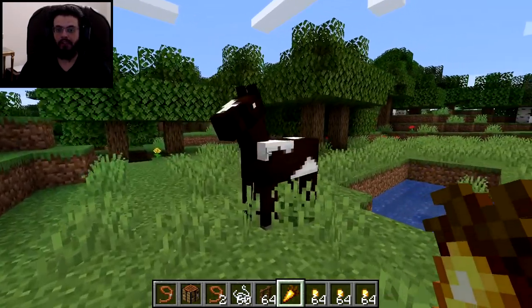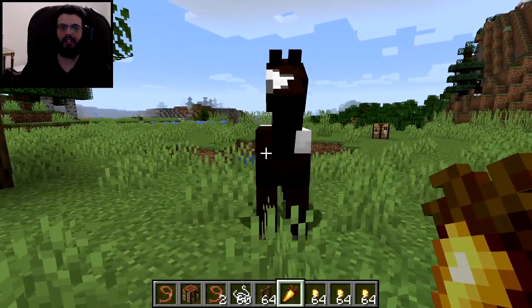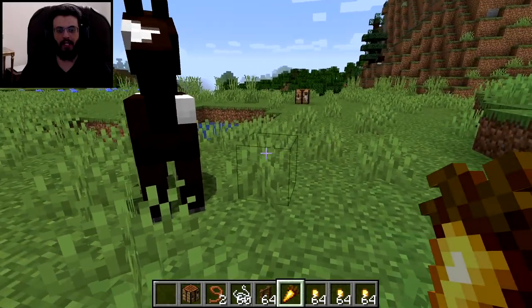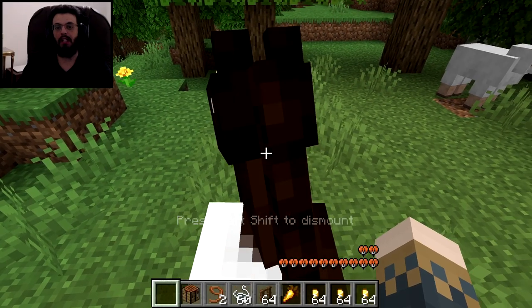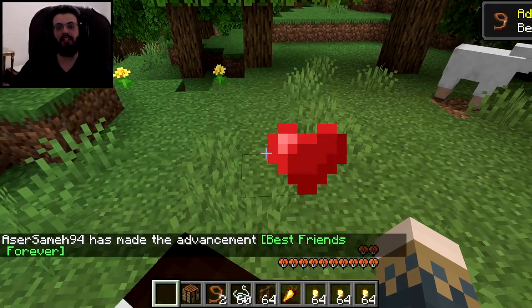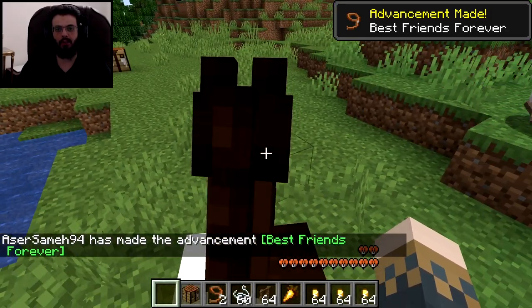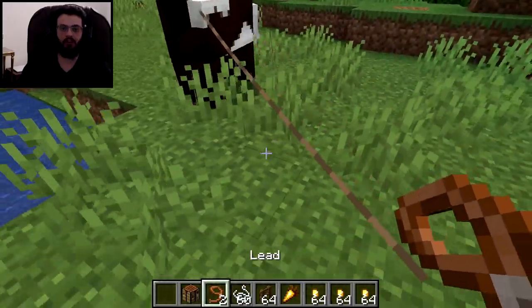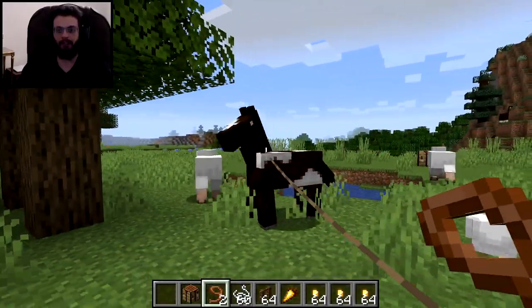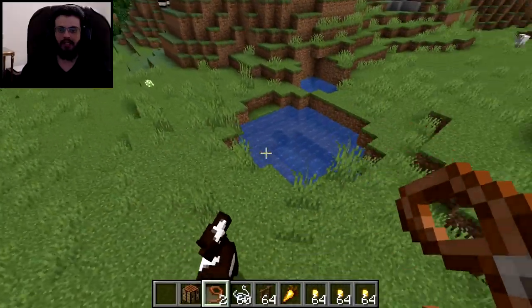If you use the golden carrot and try to feed it to a horse, it will refuse it — because you haven't tamed it yet. You need to tame the horse first before you can feed it. To tame a horse, you get on its back. This horse tamed immediately — if only people were that simple in real life. Anyway, we tamed the first horse.